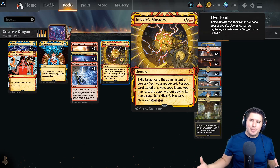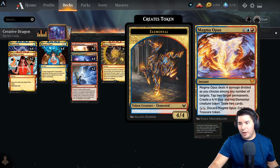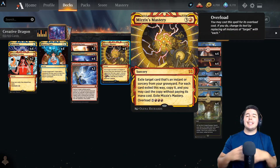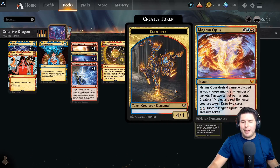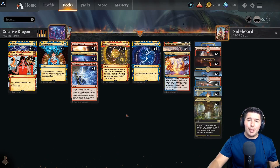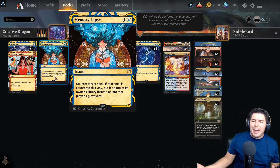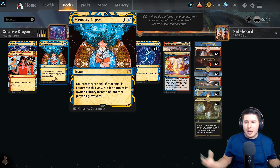We also have this awesome game plan of just Mizzix's Mastery, casting Magma Opuses from our graveyard or overloading - casting everything from the graveyard, getting extra Time Warps, extra turns, getting more Magma Opuses from the graveyard and Prismari Commands. This just becomes absolutely insane. For our main interaction spell we have Memory Lapse - for the most part we are just a combo deck trying to go off with tons of value.